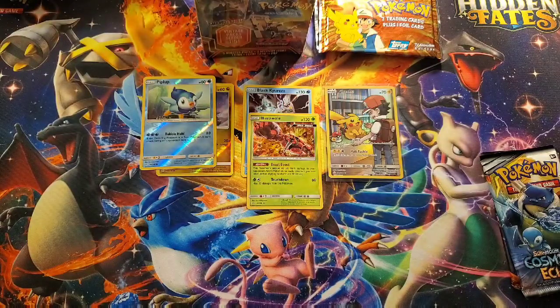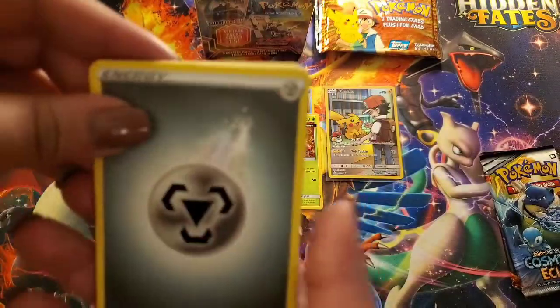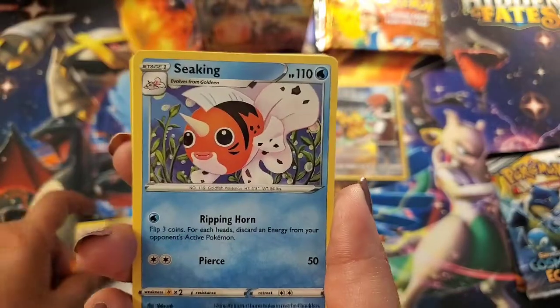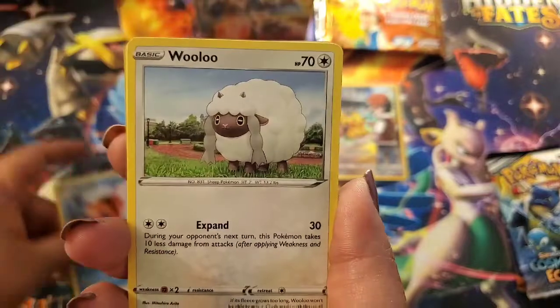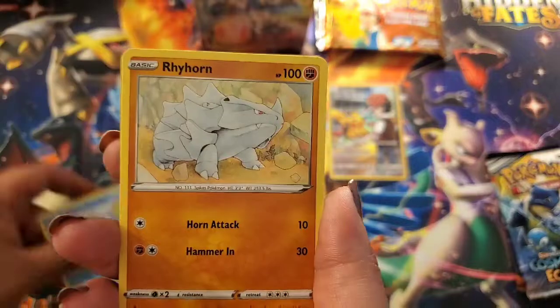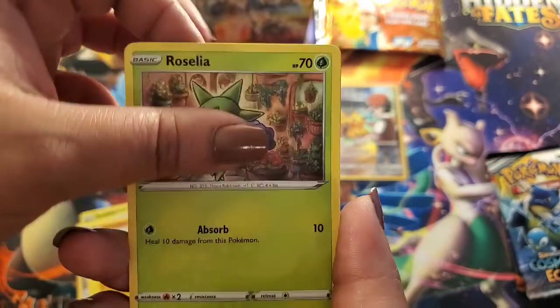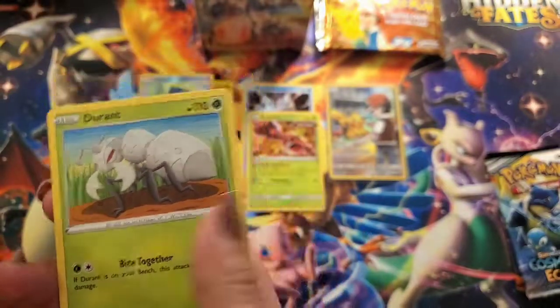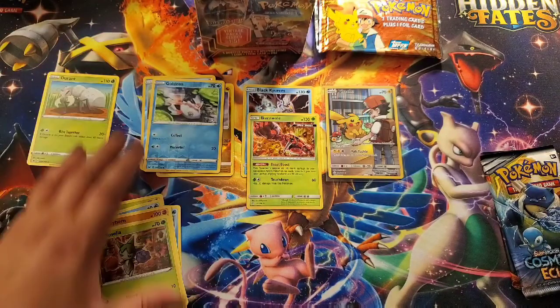I'm going to go into my Sword and Shield, and I'll follow suit after you. We got Galarian Stunfisk, Pokémon Center Lady, Seaking — such cute artwork — Wooloo, I got the cute pack, a Sobble, Rhyhorn, Rosalia, Goldeen, reverse, and a Durant. All good things come to an end sometimes.